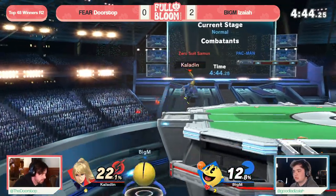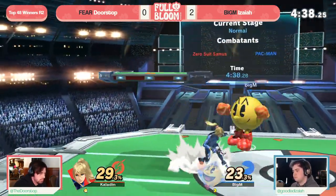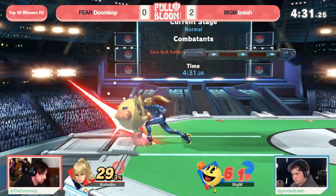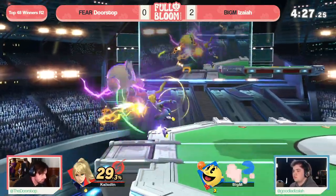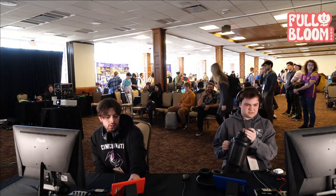And if Doorstop's feeling sleepy, he better wake up fast, because it's been happening slowly over every game. But you don't have room to be groggy anymore. Fair into the jab, getting some nice quick damage — but that's the thing, ZSS not able to rack it up as fast as you would like. But it don't matter if you can keep finding these resets and the reads. Nair, flip kick — you are gone. You can't be messing with Doorstop.